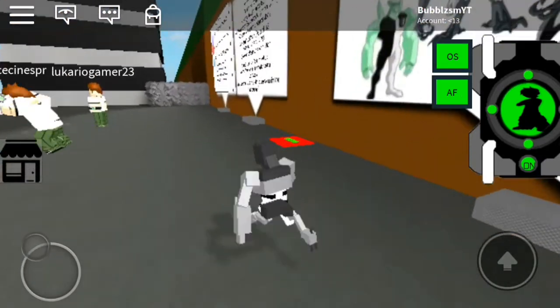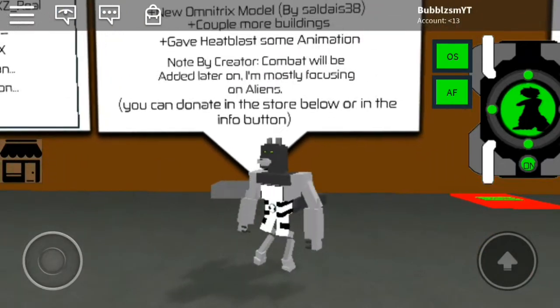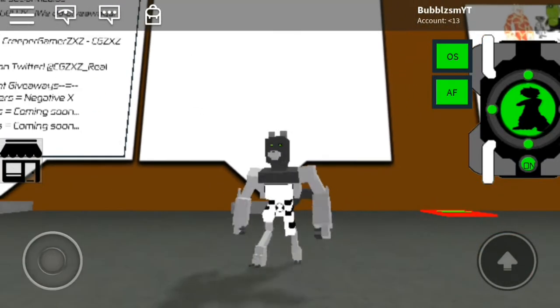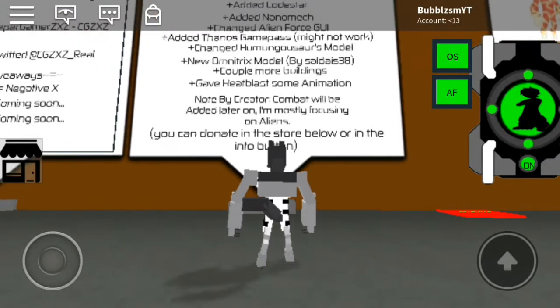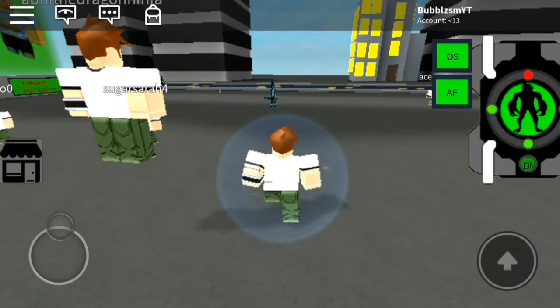So let's read the new update first before we do this. It says: edit low star, Nanomech, change Alien Force GUI, edit thin earth game pass — might not work — change Humungousaur mold. Ooh, they got a new Humungousaur. I want to test that out.